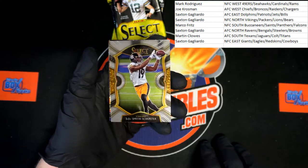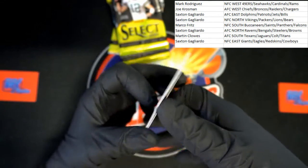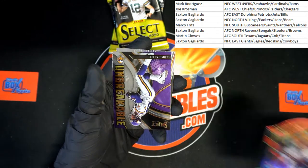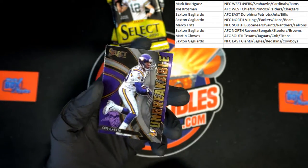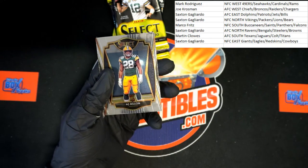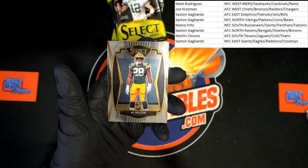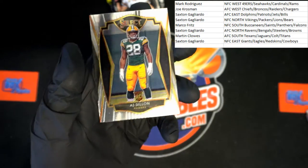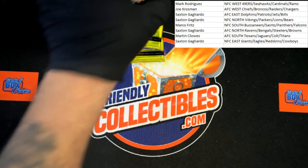Next pack — here we go! JuJu for the Steelers. Jordan Love with the Packers die cut, very nice. Right here for the Vikings, Chris Carter Unbreakable — love that purple on that card, that looks really good. And AJ Dillon for the Packers — another one with some scratches right there across the bottom. Next pack.